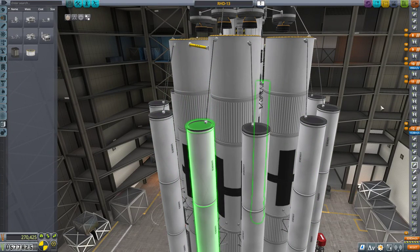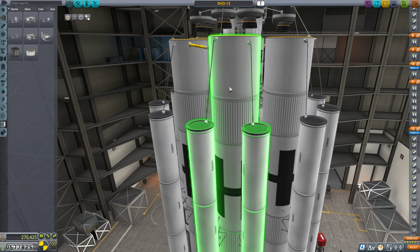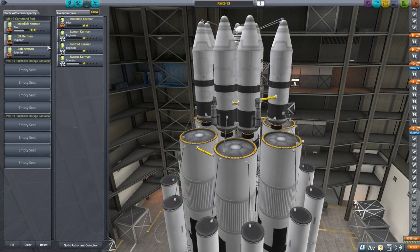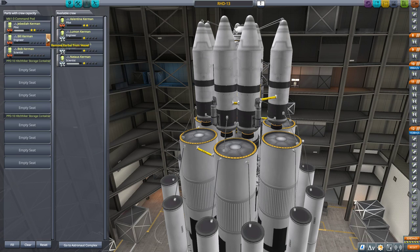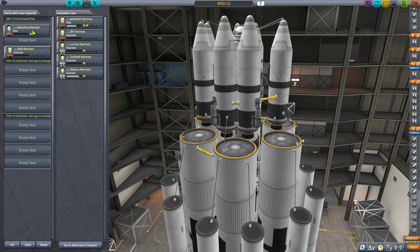Delta-V looks really bad but I don't think it actually is. Save. I'm going to kick Bill out and let Valentina fly this one — that leaves a spare seat in the return pod for the rescuee. Save and launch — this is the real deal.